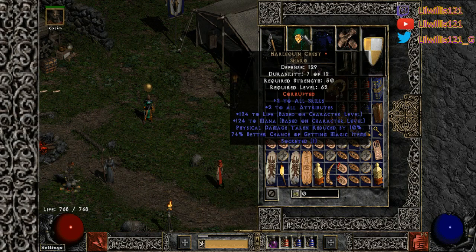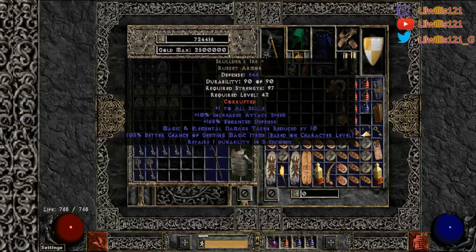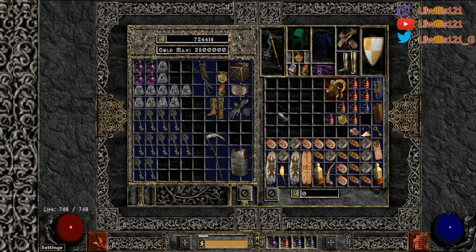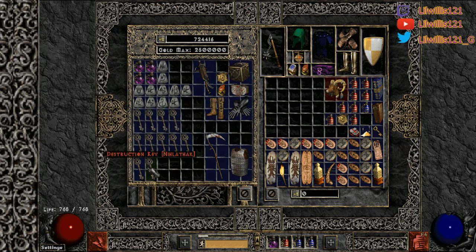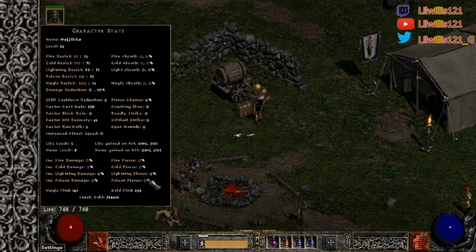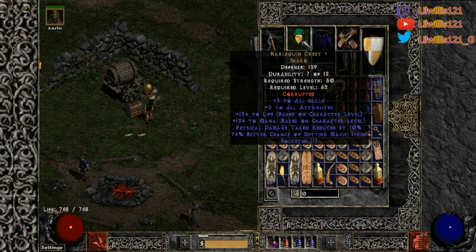I'm using a one-socketed Shaco with a P Topaz in it for some magic find. You can get some pretty good drops out in the Halls — so you do want a little bit of magic find. One thing to note: keys are not affected by magic find. It doesn't matter if you have zero MF or a million MF, key drop rates are still going to be the same. I'm currently sitting at 167 MF.